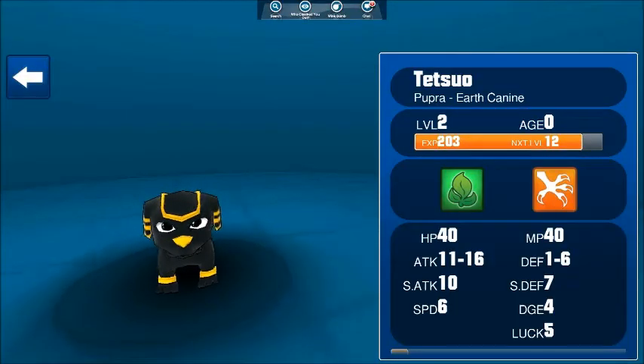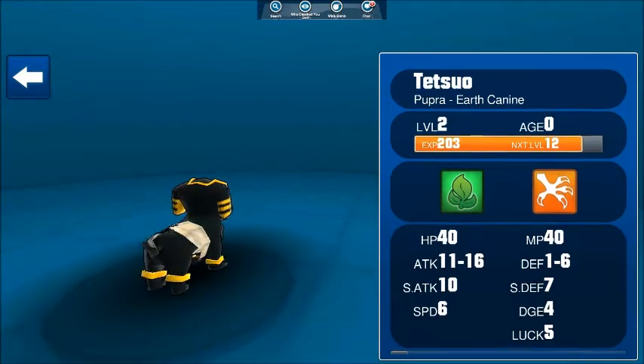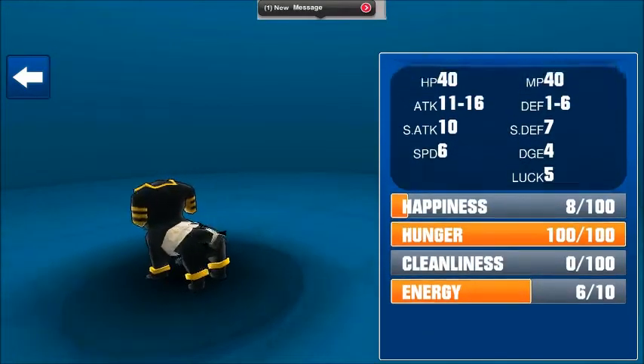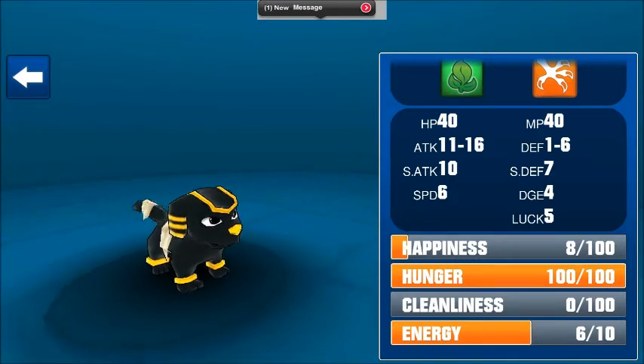In this week's update, we have more stats in the game. As you can see in this shot, we have levels and experience, and also you can tap and scroll down to see happiness, hunger, cleanliness, and energy, and all your e-pet stats.